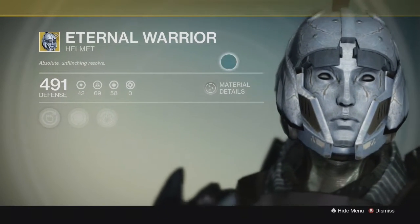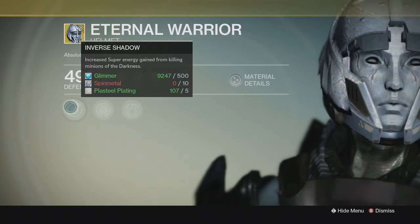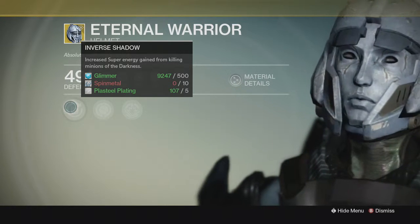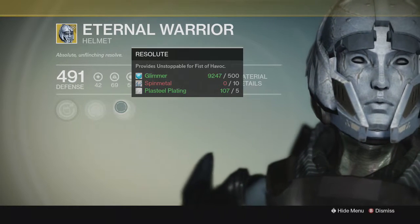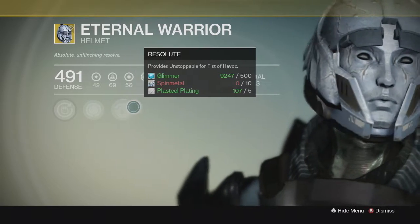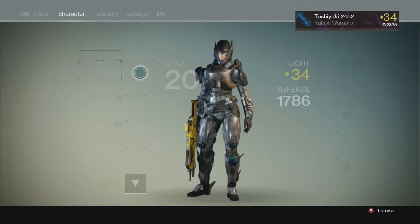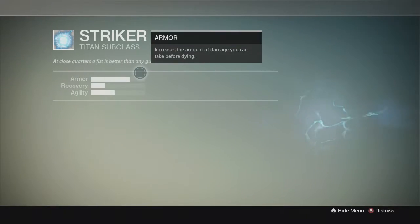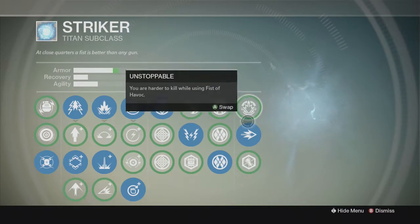First off, it looks awesome. The perks are: Inverse Shadow, which increases super energy gain from killing minions of the darkness; replenish health each time you pick up an orb of light; and Unstoppable for Fists of Havoc. This basically means you don't need to spec into Unstoppable in the skill tree anymore.